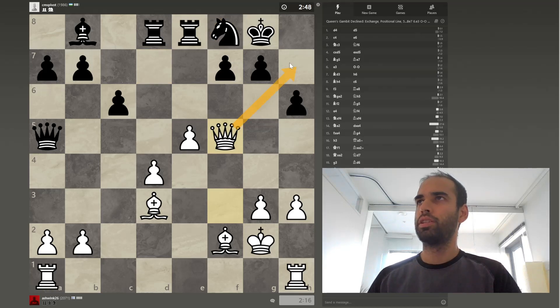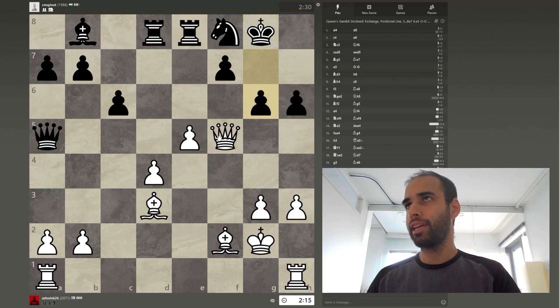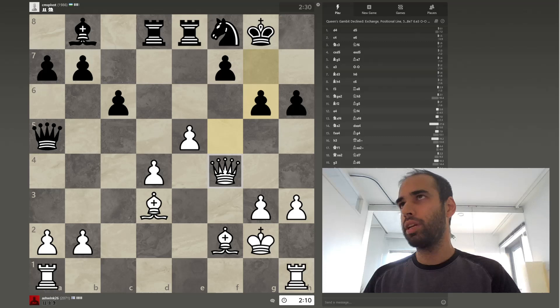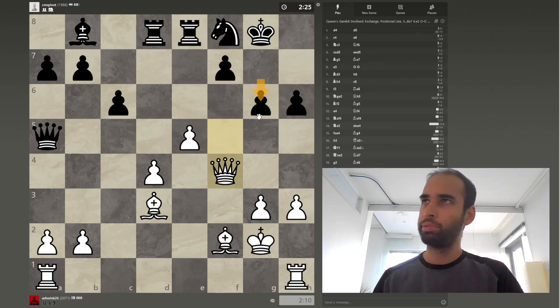We'll put the piece here just to threaten a potential check if he decides to come out with a knight. But we've got to get our rook here, maybe bishop here, and then put the attack down the middle on the f-file as well. There is a check possibility, and checks always mean potential for intermezzos. He is clearly bothered by my queen. We've coaxed a small weakness in his position and his defense.